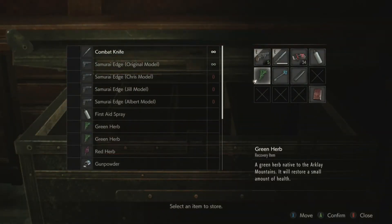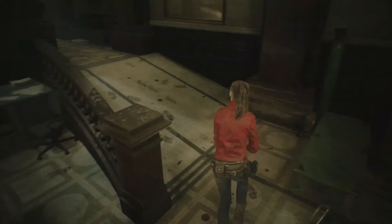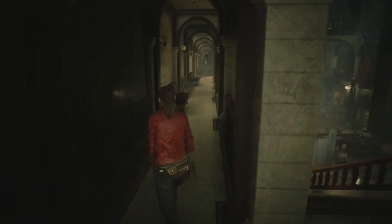Run back down to the item box and throw that in there. We are going to use that book we picked up in the library here in just a second. Back on the path.